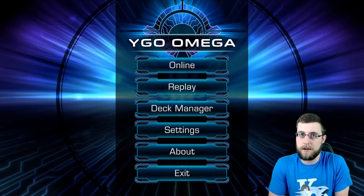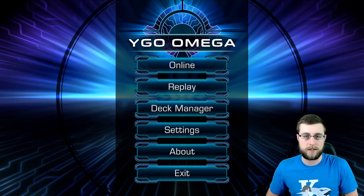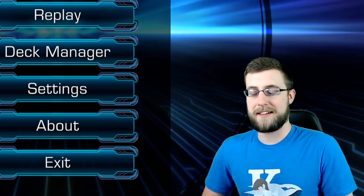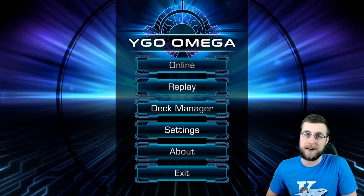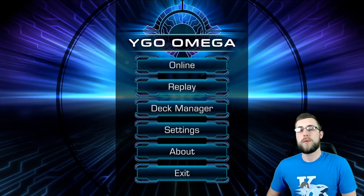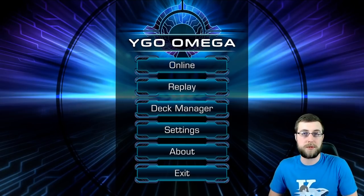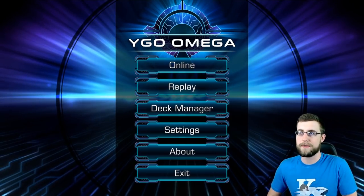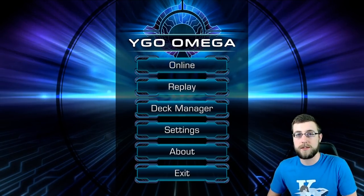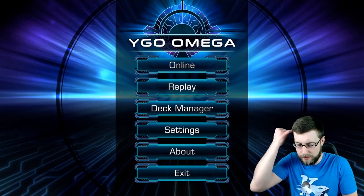Back when Ultimized Zulkin came out initially, I thought, oh, that'd be cool to mix with Heretics because we have a level 6 normal tuner, and Hungry Burger happens to be a level 6. So with pre-prep, you can go into Ultimized Zulkin quite easily. Once Master Rule 4 rolled around and the Lynx kind of prevented you from using the main monster zones, the deck died. There's really no good way to go into Zulkin and then summon a monster without Lynx summoning first, and that just takes up a ton of resources.